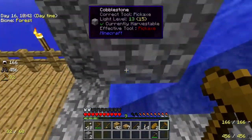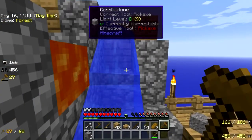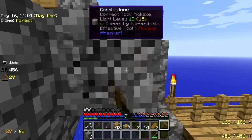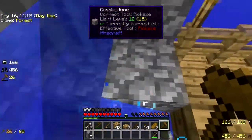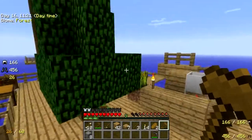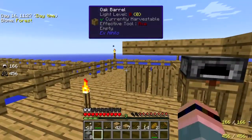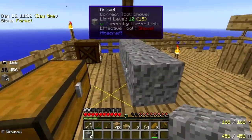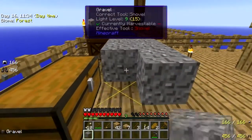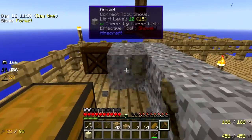Oh! I almost got a face full of lava there. What I really need to do is make a smeltery, but I think I'm gonna wait until I get the igneous extruder. Because I know I need a lot of glass for this, so I'll go ahead and make that.